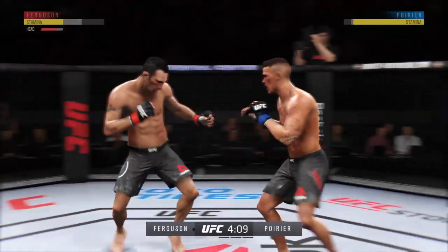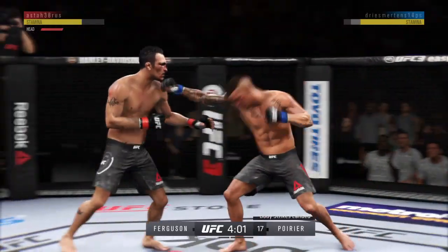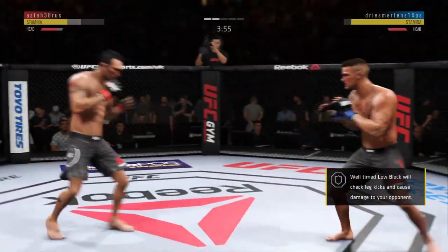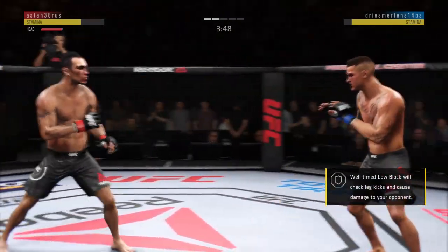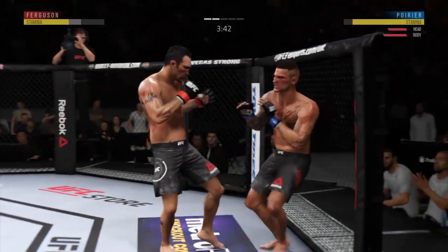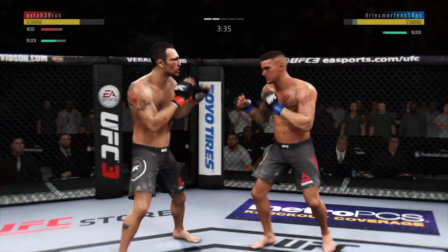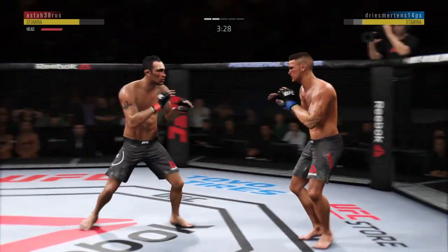Nice punch there by Poirier. He seems to have his opponent's timing down. He has landed some good shots, but nothing really in terms of multi-shot combinations, and perhaps that's why his opponent's still standing. Perhaps at this point he could change up the power with which he throws some of these strikes, maybe alter the tempo a little bit, and try to make it so it's not just one-and-done when it comes to his striking attack.